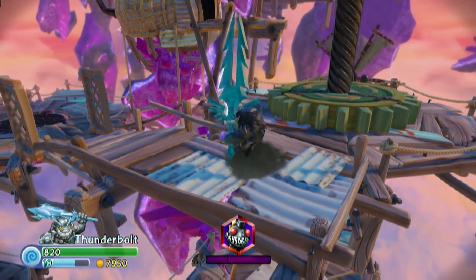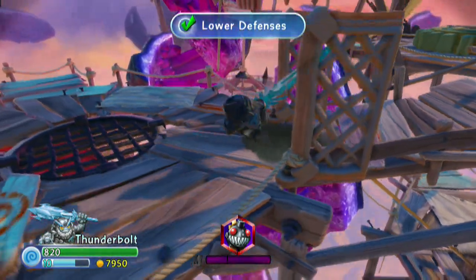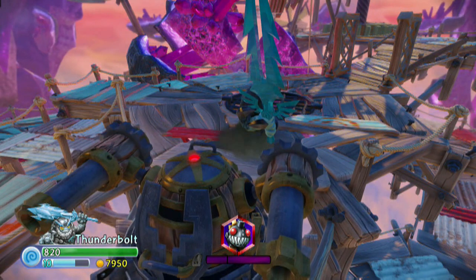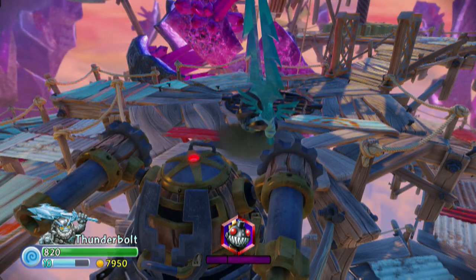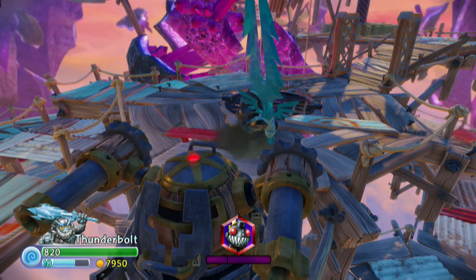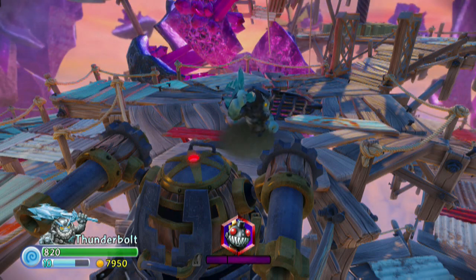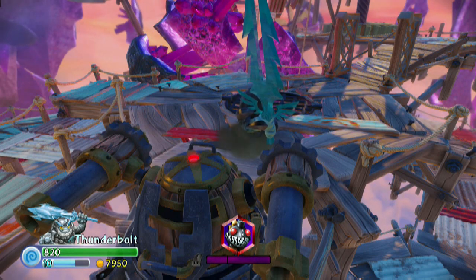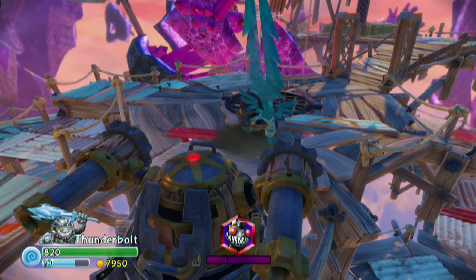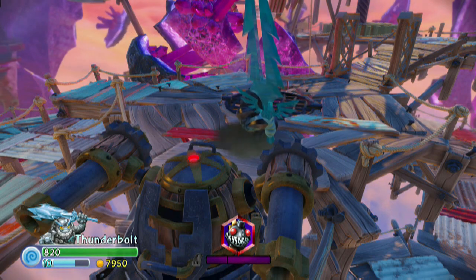Hey everybody, Weasem here — we are in chapter 15 Sky Highlands and we've just recently completed Threat Pack's quest. These gates here — lower defenses, convenient. There's a turret right there. I was Thunderbolt when I hopped in there and I was shooting the puff of air cloud-looking thing that air element characters do. I tapped the left trigger while in the turret and switched over to Threat Pack — I didn't know you could do that while in a turret!